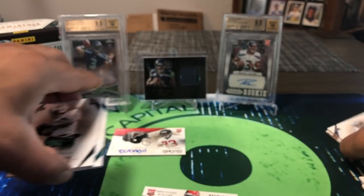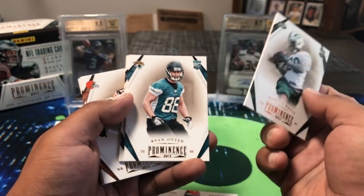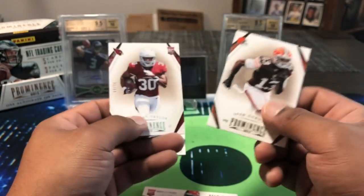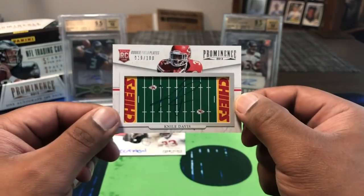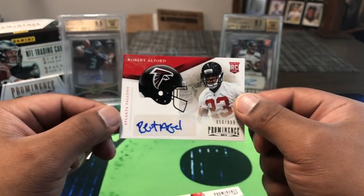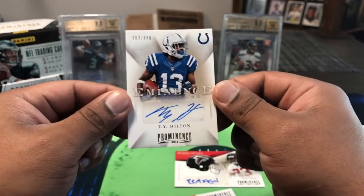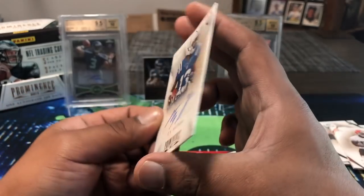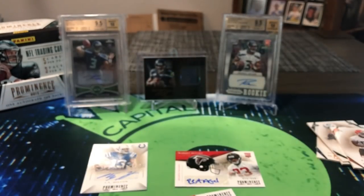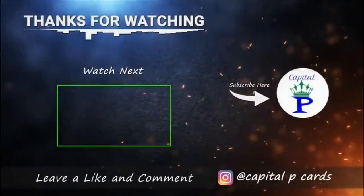Not a bad box overall for 2013 Prominence. Pretty satisfied for the $60 price point — I'd give it a shot again. To recap: Marcus Davis rookie, Ryan Oten, Terrence Williams, Josh Gordon numbered to 199, Barquevious Mingo rookie, Stephon Taylor rookie numbered to 99. Three hits: Niles Davis on-card field auto 19 out of 100, Robert Alford rookie sticker auto 656 out of 999, and the best hit — T.Y. Hilton Eminence Signatures 62 out of 999. Thanks for watching, let me know what you think — peace!